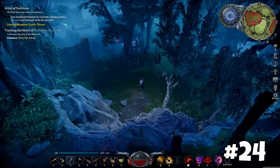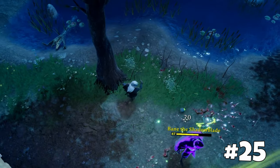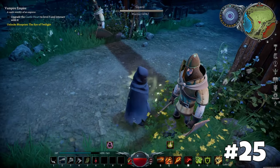Other players' bases can sometimes be accessed by jumping from higher ground. Unlock human form by defeating Bane the Shadowblade, enabling you to visit cities and new traders without being attacked.